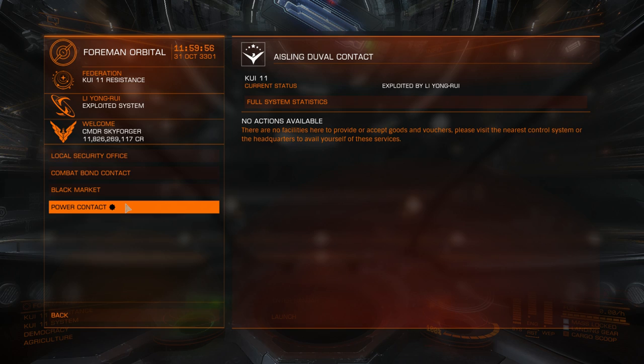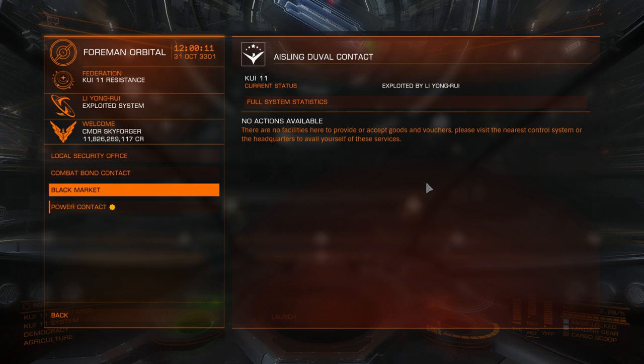The black market was shown earlier. Power contact appears if you pledge to any power — you will see this tab, but depending on which system it is, in your power headquarters or controlled systems you will see many more options. I am at a Leon Gru power station — it's not my power so I don't have any options here.